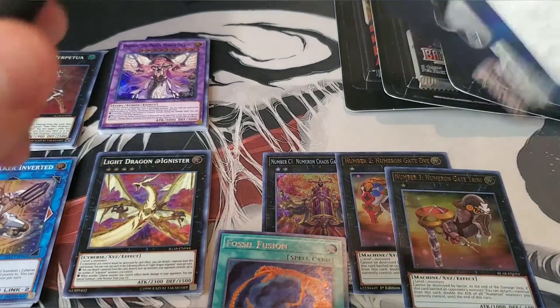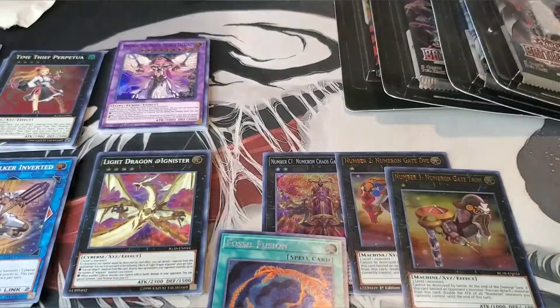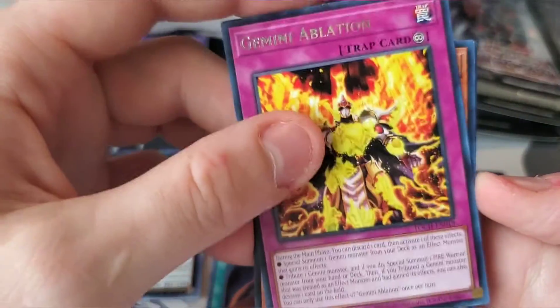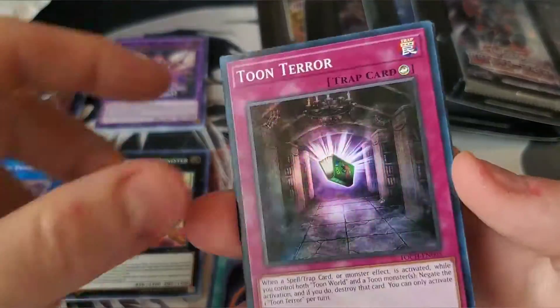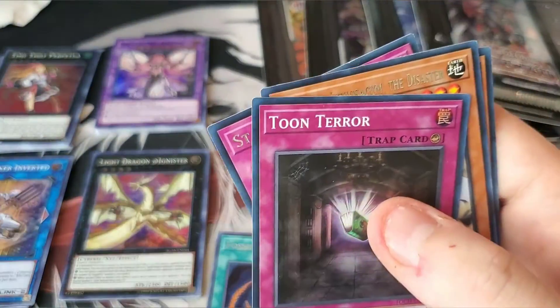This one is stuck in the blister as well, so let's be careful. Blisters drive me crazy. There's that Battles of Legend — I do want that Emperor Dragon and that new dragon link monster. There's so many cards in that set I want to get, and I think a lot of them are going to go up over time. All right — Gemini Ablation, Gamma — that's definitely a good card — Dark Flare Dragon, Toon Terror, Litho Saur, Starlight Road, and BLS Sacred Soldier. Another misprint! The Gamma though, that's pretty nice.